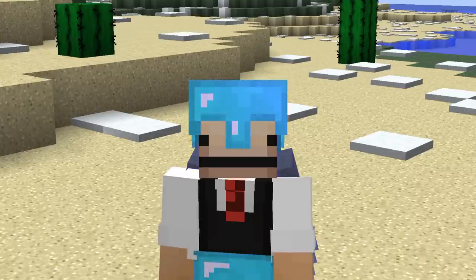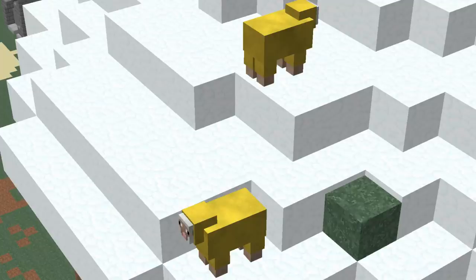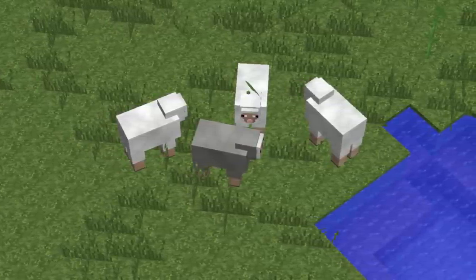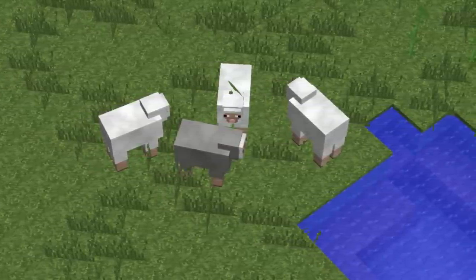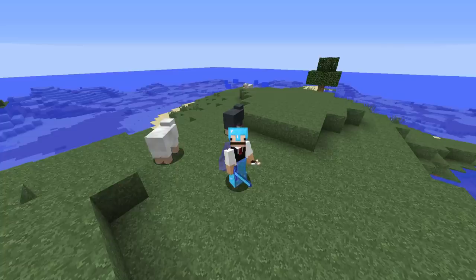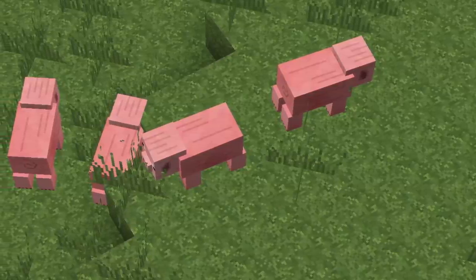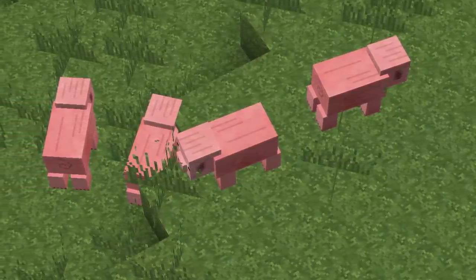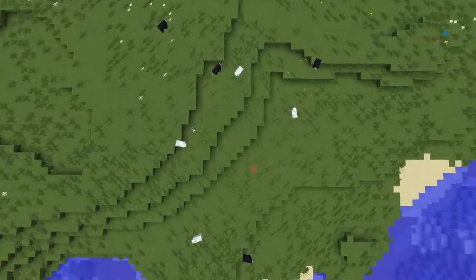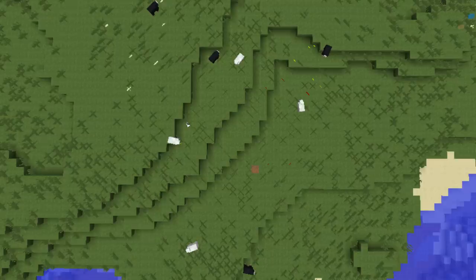Okay, let's do some real detective work. Is this sheep's color natural or unnatural? It's unnatural. If you see a sheep whose color is not white, black, gray, light gray, brown, or pink, then it's been colored by a player. And speaking of passive mobs, did you know that when they first spawn in they are usually very close to one another in a group? If you see several of the same mobs spread far apart, that usually means that the area has been loaded for some time to allow for mobs to wander.